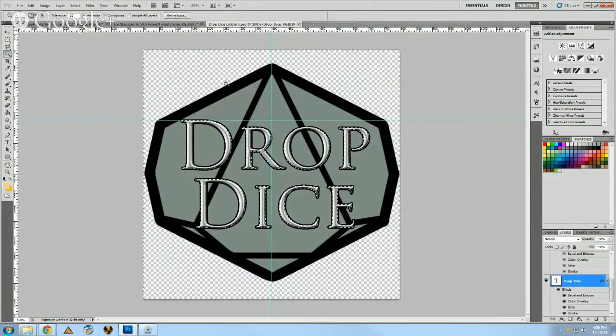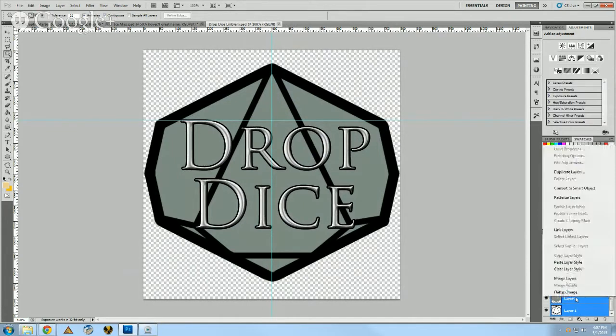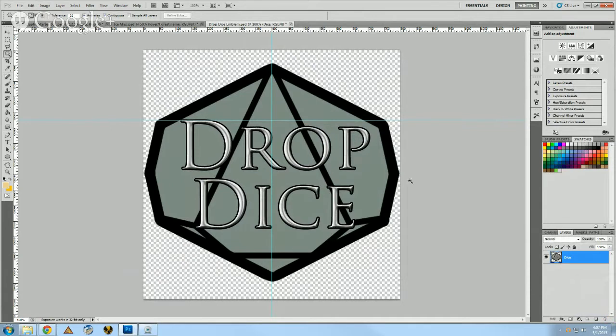I'll highlight the outside area. I need to merge this real quick because it's not going to work until it's a flat image. Normally when you scan in a flat image you don't have all these layers, so this won't be a problem for you. If you do have multiple layers, right-click and you'll see all the different options — look for merge layers. Just do that, and it'll make it all one level.